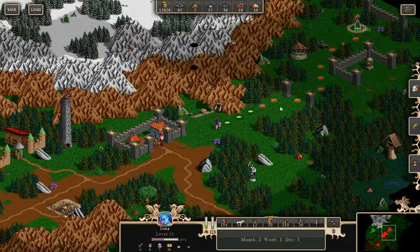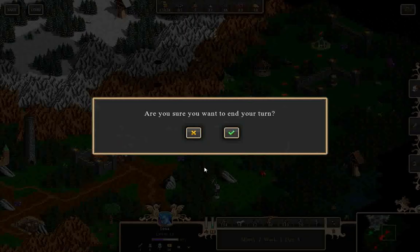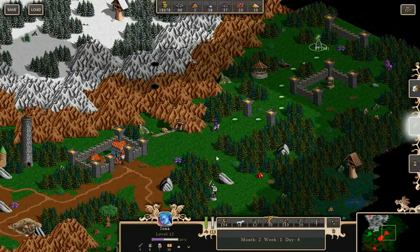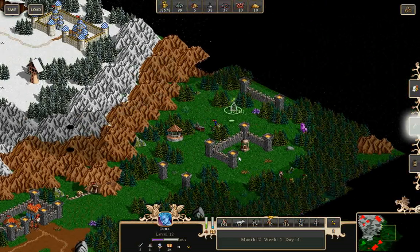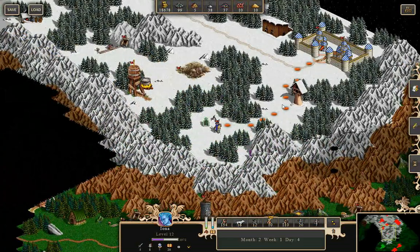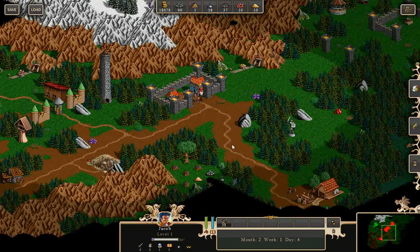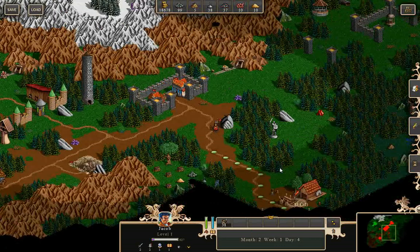I wanted to go up here to the portal. Keep going — I want to end my turn. There's a troll right there.